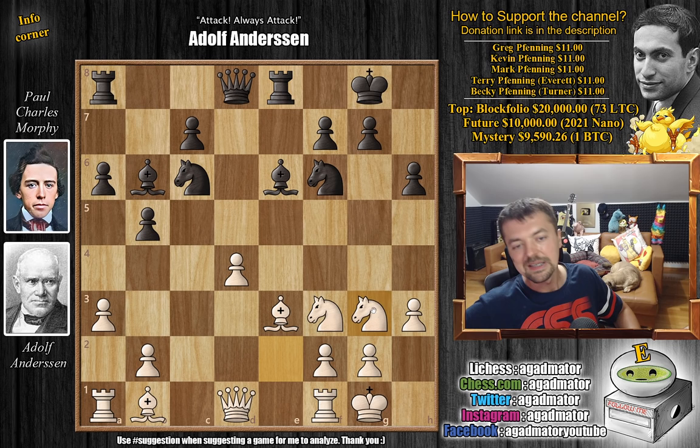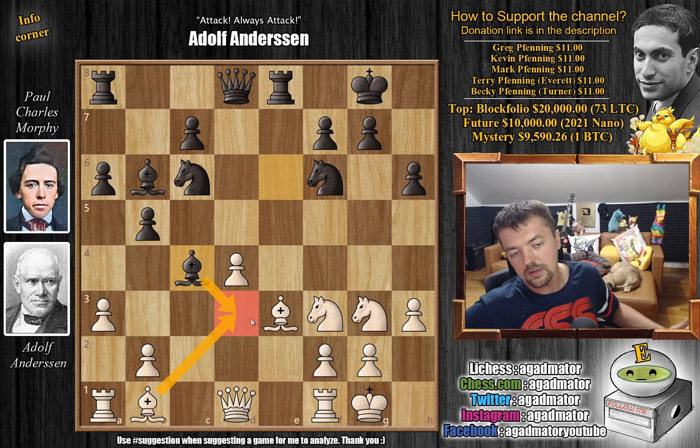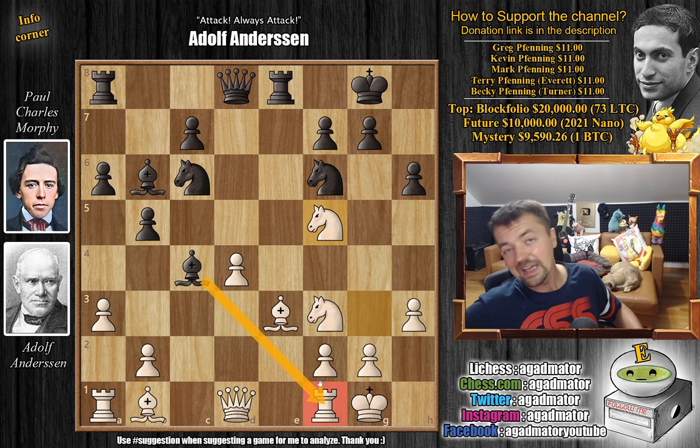Knight to f4 seems to be a more active move — it attacks the bishop and controls a lot more squares. But Andersen has a very cool idea and plays knight to g3. We have bishop to c4 by Morphy, attacking the rook on f1. Andersen could just play bishop to d3 and trade the light-square bishops — nothing special about that. But Andersen is not that kind of player and he did not earn his name in chess history by playing moves like bishop to d3. So here Andersen plays knight to f5 — he says go ahead and capture my rook. It's a hard capture to decline because it is the best move, but Andersen makes the sacrifice correct.